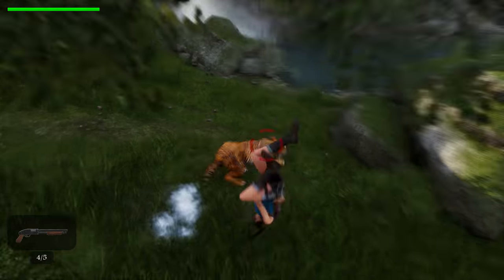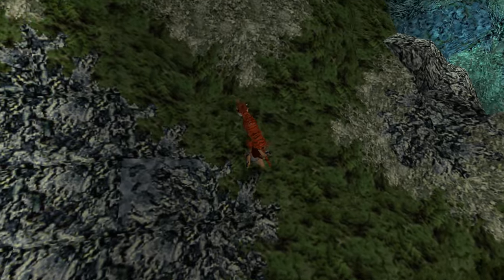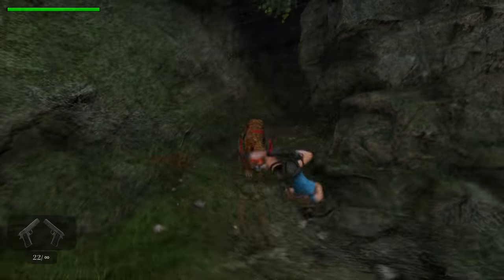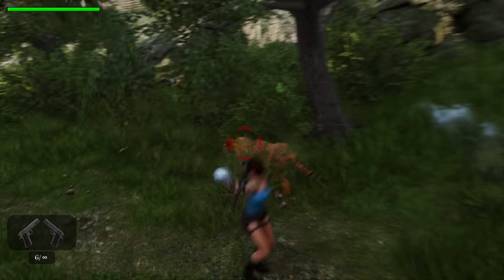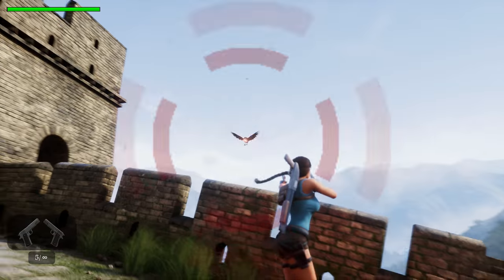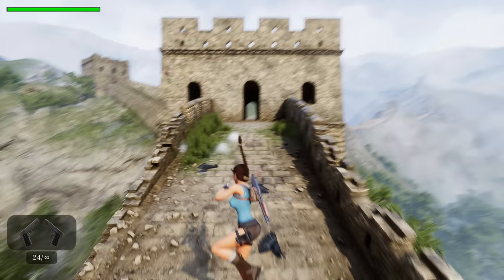The combat is both easier and harder than the original game. With the original, provided you leapt over the enemy's head and did those overpowered 180 degree rolls repeatedly, you could just about defeat anything. For the remake it's nice to have keyboard and mouse movement as well as an optional auto-aim, but you need fast reflexes to dodge the tigers and I would frequently find myself fighting while trapped in confined spaces where the gameplay felt limited and unfair.